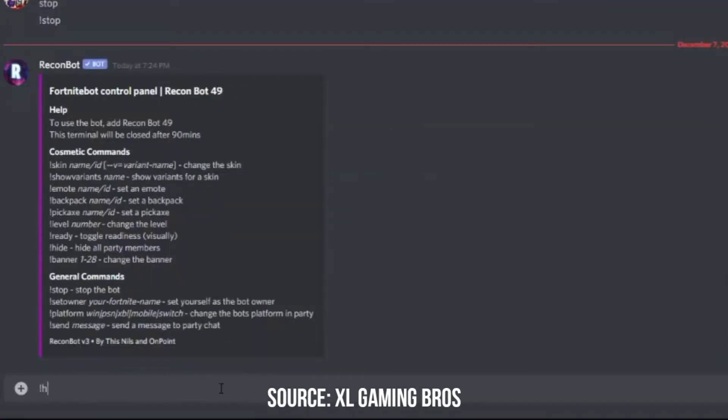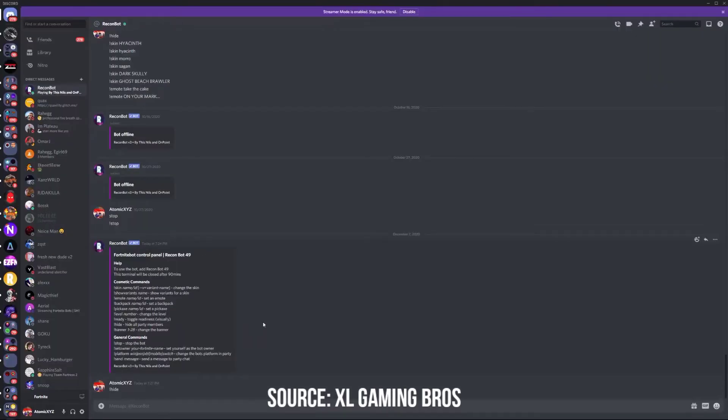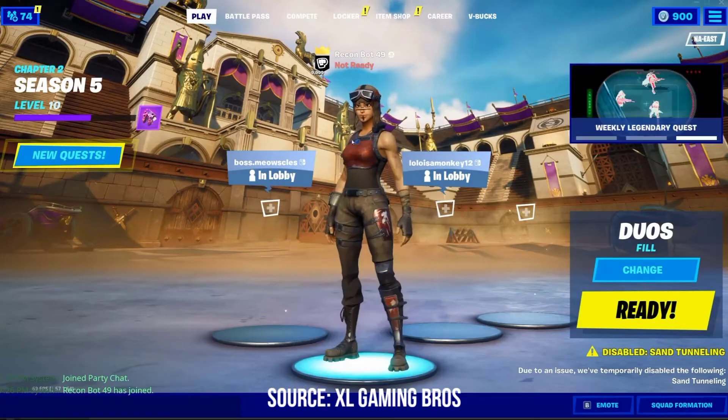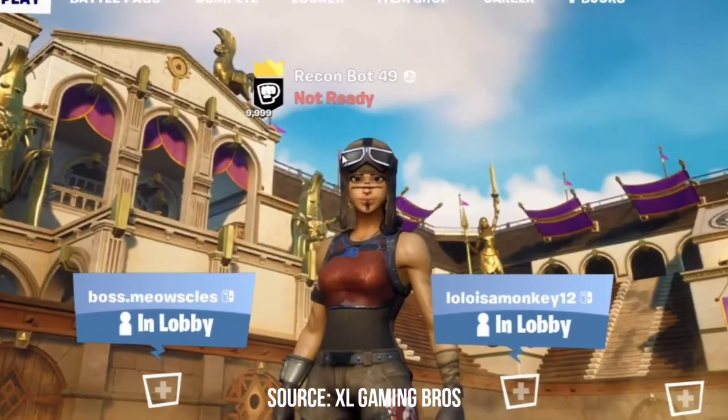Type in exclamation point hide - this is a new feature that they just added that will hide all of the other players. There we go, we just hid everybody, and you can see Recon Bot is the only person visible. It's pretty realistic if you want to prank your friends by sharing your screen.